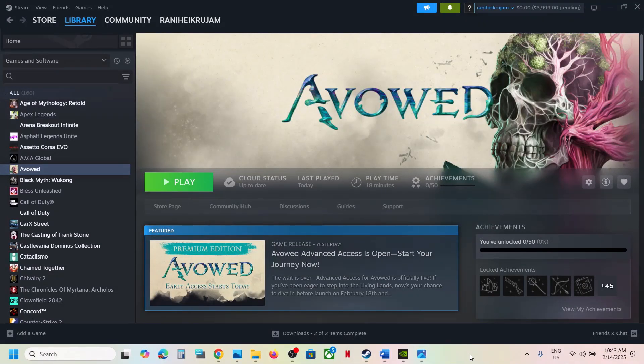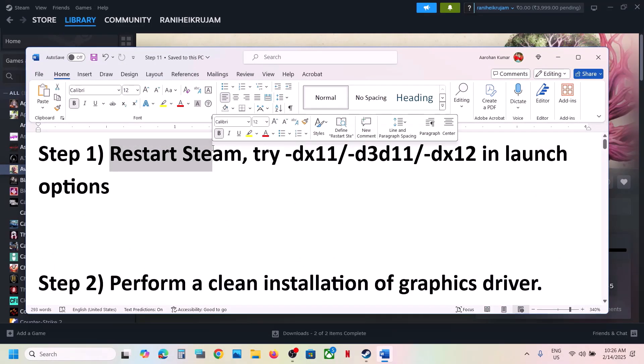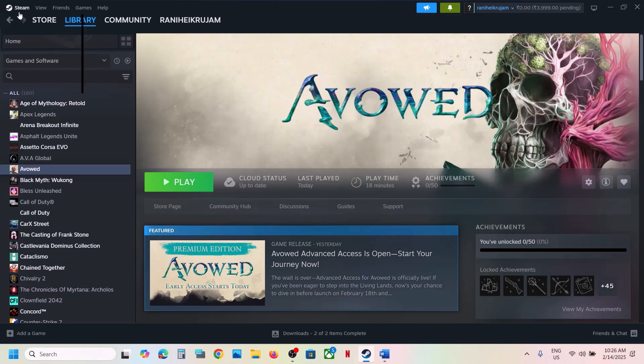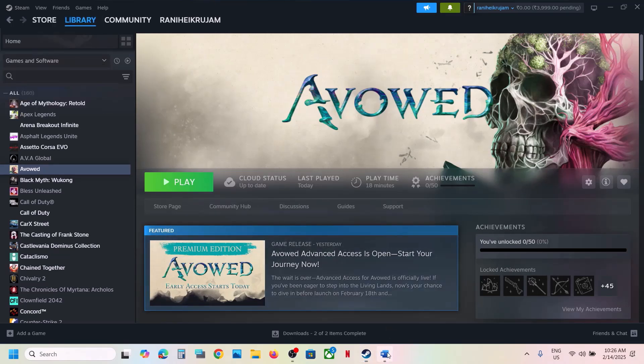Hello guys, welcome to my channel. Today in this video I'm going to show you how to fix when the game is not loading on your Windows computer. The first step is to restart Steam. Go to Steam, close Steam, and then launch Steam once again and then check.